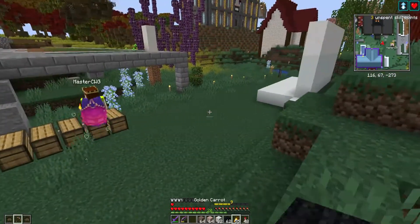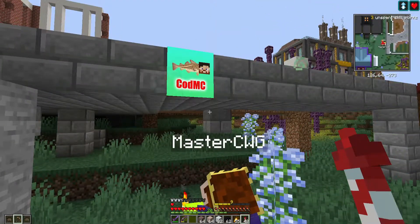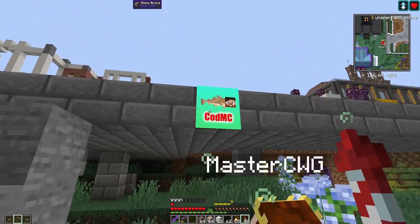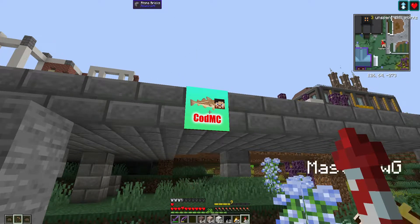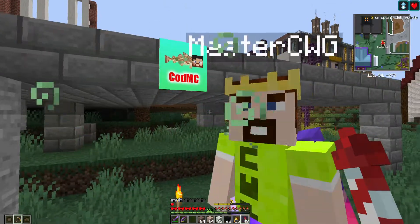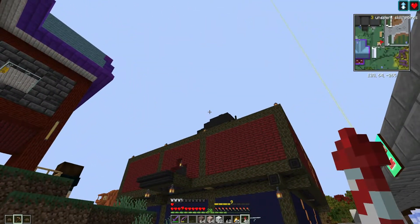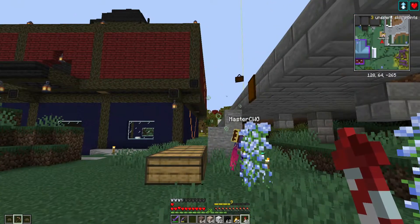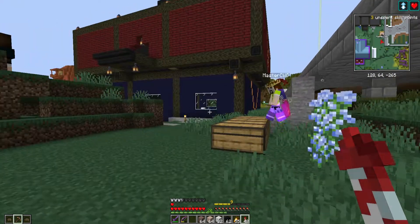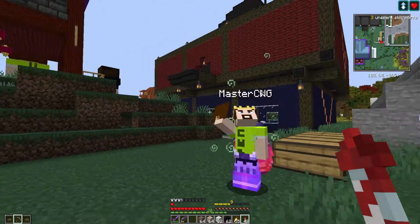All right, Sturcat, check out this CodMC drawing we got. There we go — CodMC. Yeah, it's beautiful. So cute! So what we're gonna do: Sturcat's gonna make a CodMC pixel art on top of his face, and I'm gonna go around and put as many of these CodMC pictures around his base as possible. Are you ready? I'm ready. Let's go!